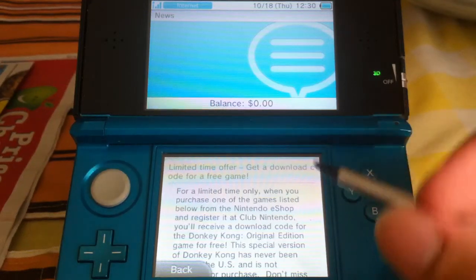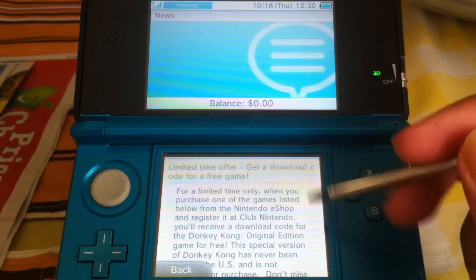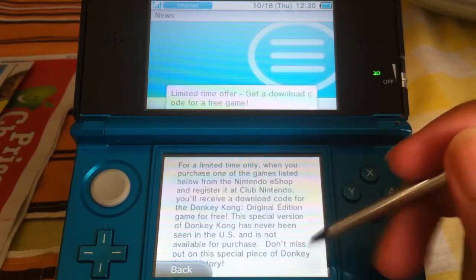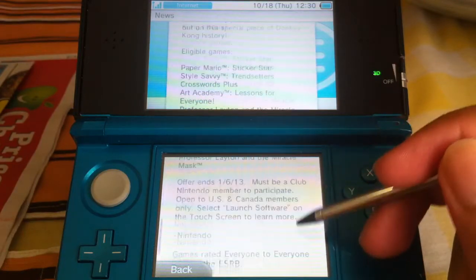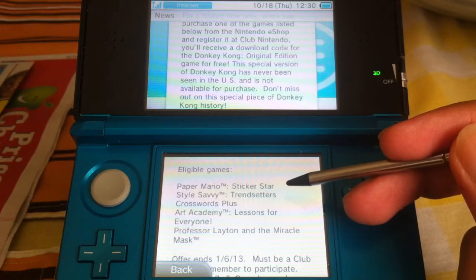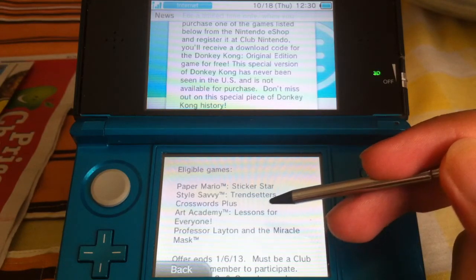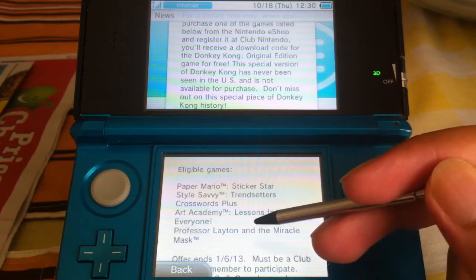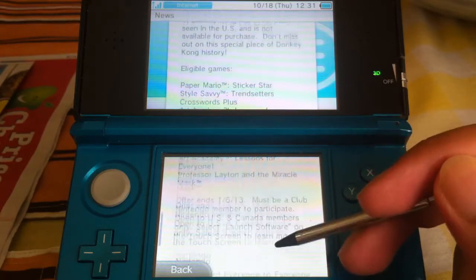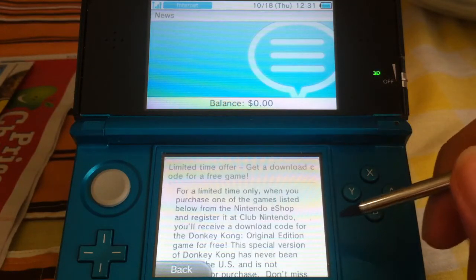Hey, this is what's new on the eShop. First off, we got news saying that basically anyone who downloads select titles — Mario Sticker Stars, Style Savvy, Black Crossword Plus, Art Academy, and Professor Layton — they'll get a free copy, a digital download of Donkey Kong with content that wasn't seen in the west.